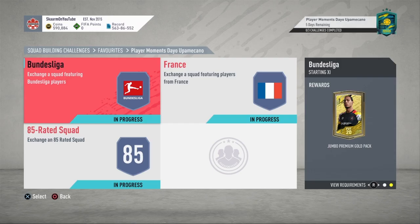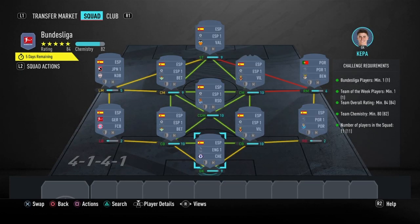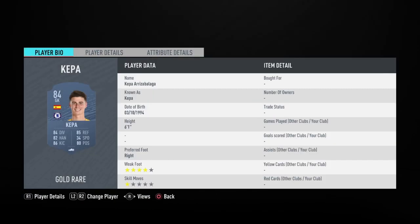Now moving on to the Bundesliga section — this is going to cost you guys 58,000 coins like I said before. No loyalty is required for any of these sections, and here are the players I did use.